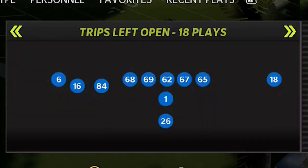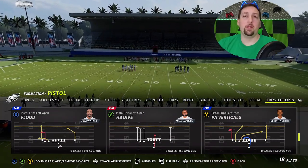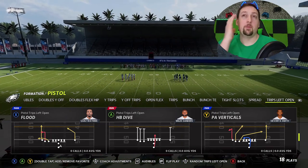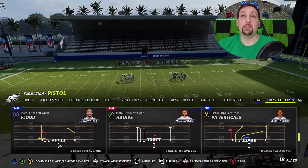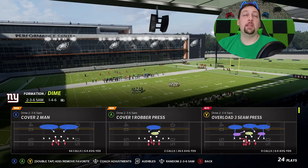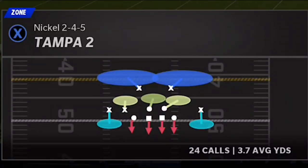The formation is the Trips Left Open. This particular play I'm going to show you is a one-play touchdown against every single defense in the game, and it's super easy to set up. The play is the PA Verticals. On the defensive side, we're going to start off with Cover 2 like we always do — let's go ahead and start with Tampa 2.